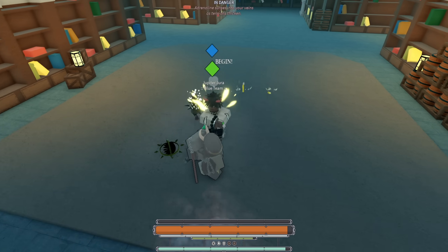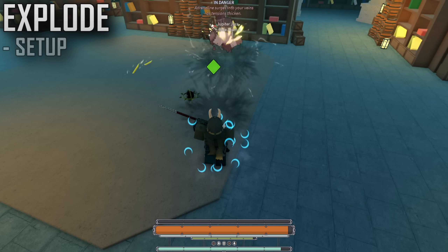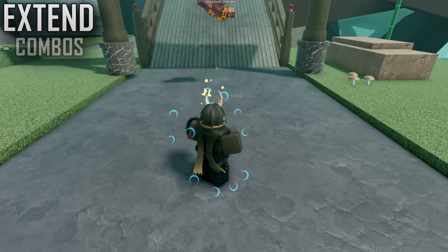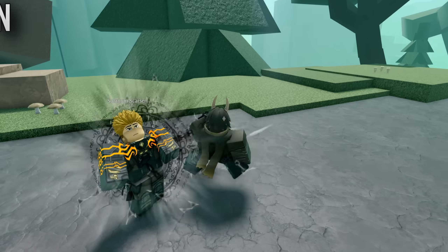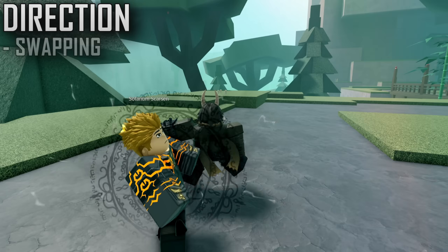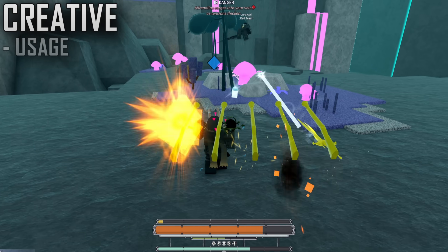Once a Chain is placed, we can use Rupture again to explode and set up combos while displacing the enemy. Insignia Gym is probably your best friend with this explosion if you want to combo off that initial knockback. Besides this, moving your camera can also alter the travel direction of this attack, and if you want to pull people towards you, you can do that instead of pushing them away.